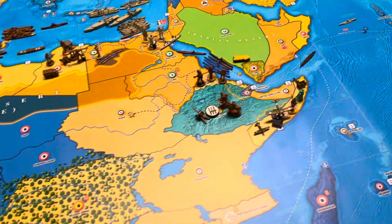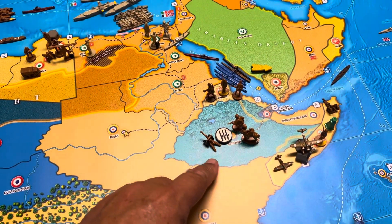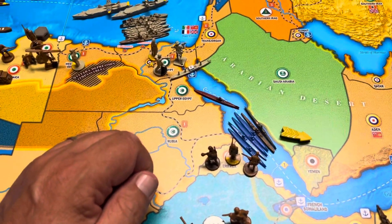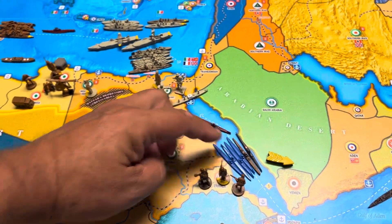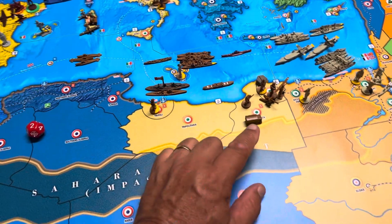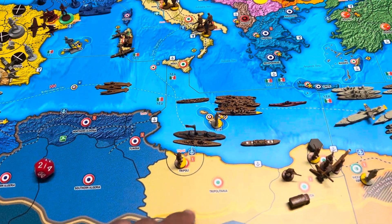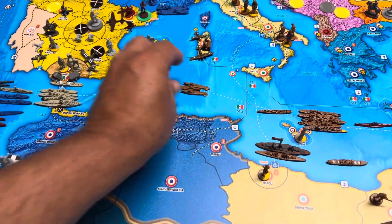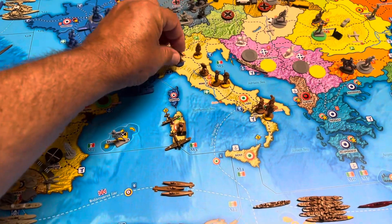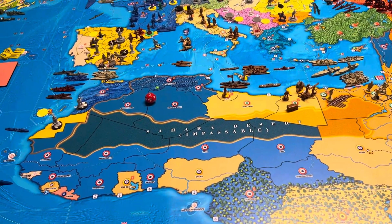Recap for Italy: Somaliland now has a fighter, seaplane, militia, artillery. Abyssinia is a cavalry, infantry, artillery. Eritrea is two infantry, militia. One sub in I-5, where all the subs are. Tobruk is now mountain infantry, infantry, artillery, militia. No change in Cyrenaica — infantry motorized. Tripoli's militia. The fleet is in M4. Three coastal subs in M2. No changes in Italy other than we added the Marine to Northern Italy. Northern Italy is now a Marine and a militia.